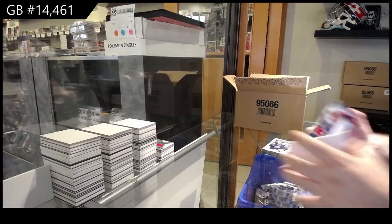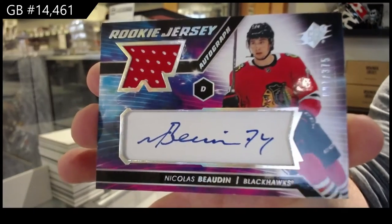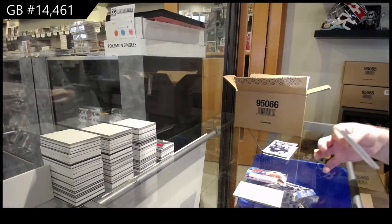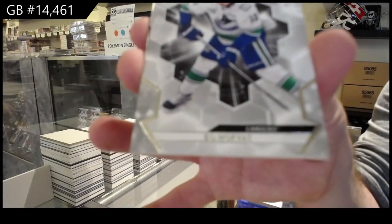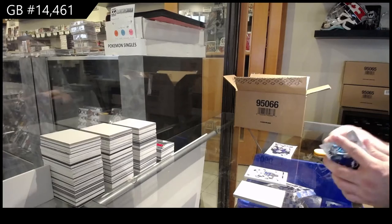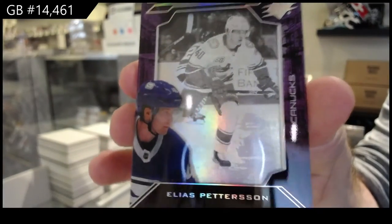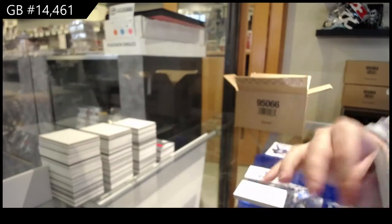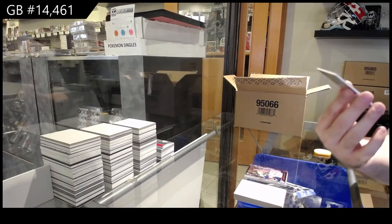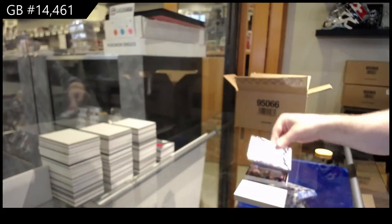For the Hawks, rookie jersey Otto Bowden. We've got a 2/99 Bo Horvat, Vancouver. Shadowbox of Patterson for Vancouver. And a Dual XL Materials of Price and Weber to 2/99. Dual jersey.